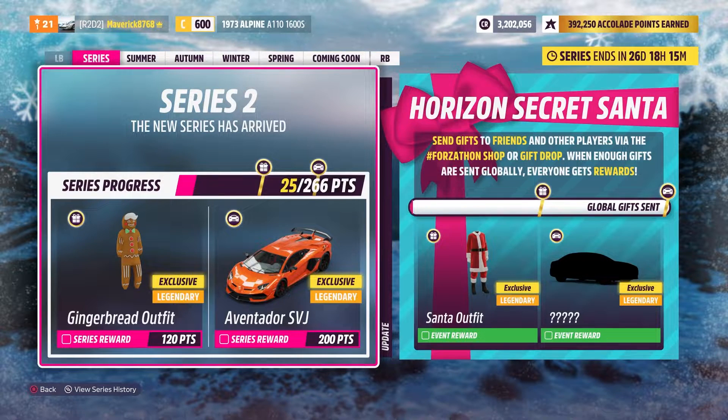For the overall Series 2 rewards, we have the Aventador SVJ. This is a community car that everybody wants. It's a great car to unlock, and obviously another OP outfit — the gingerbread outfit for this series — because if you don't run one of these OP outfits you're not going to be winning races.